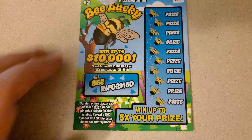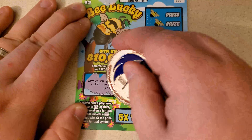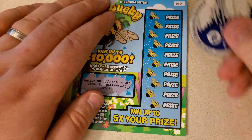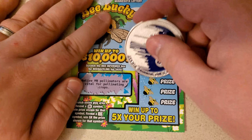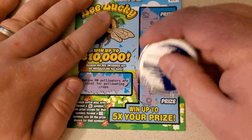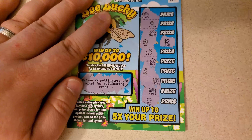We'll start with the Bee Lucky. Our fun fact on this one is that native Minnesota pollinators are vital for pollinating crops. We're looking for flowers or the 5x. We got a flower! Moon and the bear, bird in the cabin — under the flower, two bucks. That's a start.